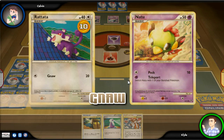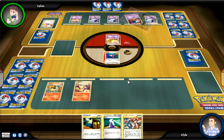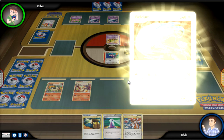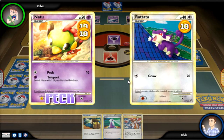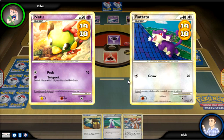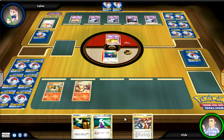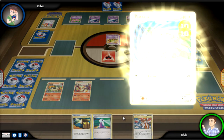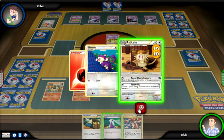At least inflict a little bit of damage before something comes around the corner - you never know what happens. I'm able to inflict 20 to him while he does 10 to me. He evolves into Matang with an energy attached. He deals me 10 more damage, racking up 20 total. I draw Raticate, so Rattata evolved into Raticate - I get to stick around for a little bit longer.